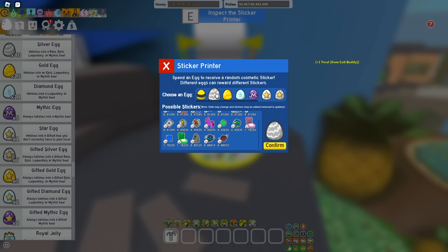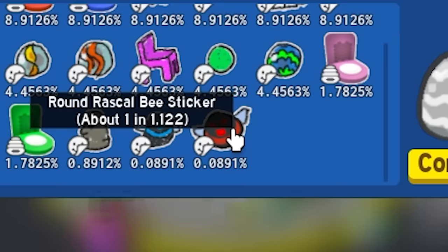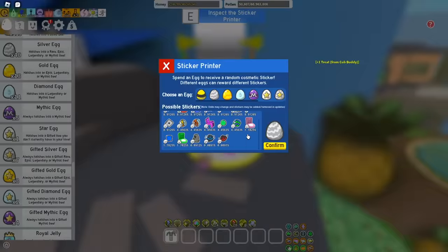I can see how this game is going to turn out in the next couple of months. Kind of exciting, kind of worrying. Round rascal bee, blob bumblebee — it's just fat bees, dude. I really want the Moai sticker, about one in 112. One in 1022.